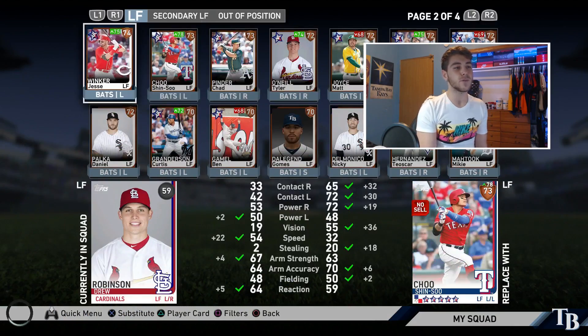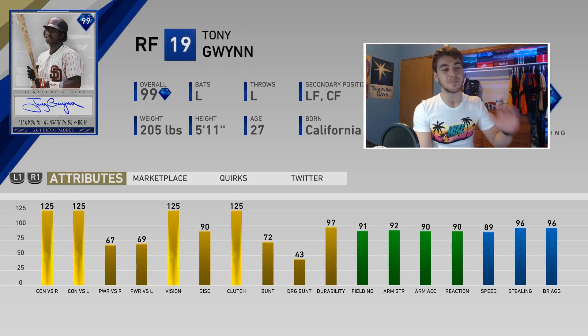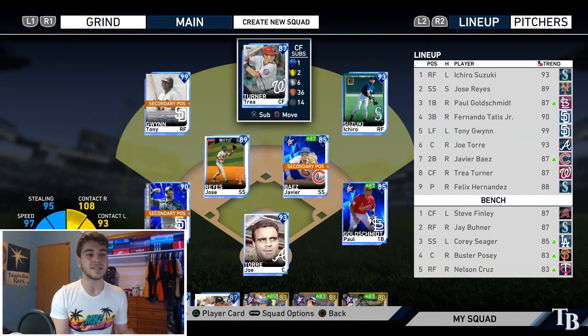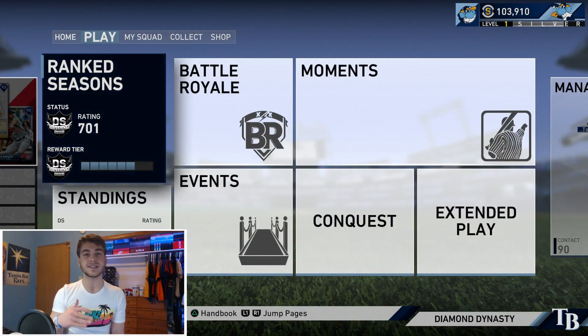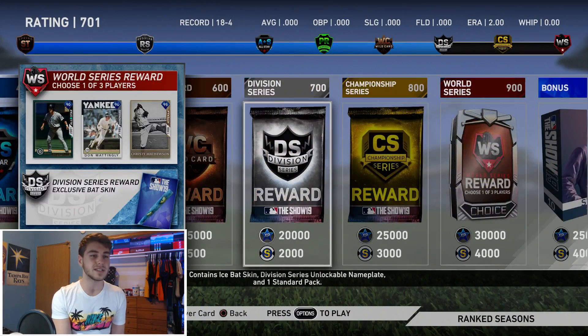He's going to play at a secondary position but he just looks so good — max contact both ways, max vision, max clutch, 90 speed, 91 fielding, 92 arm strength, and about 70 power per side. He's going to be an outfielder on my team all year. Him and Ichiro make a fantastic combo. I think you'll see this video Sunday — I'm recording like 18 videos within the next four days, so it's going to be crazy. We just moved up to 702 division series.